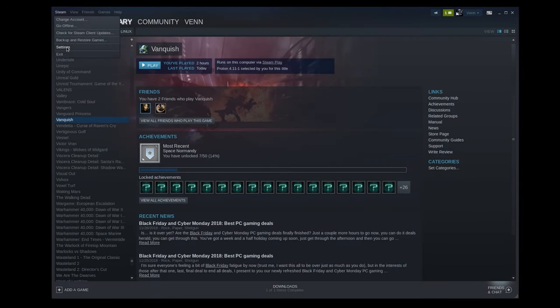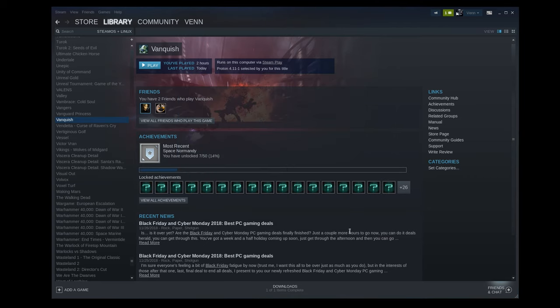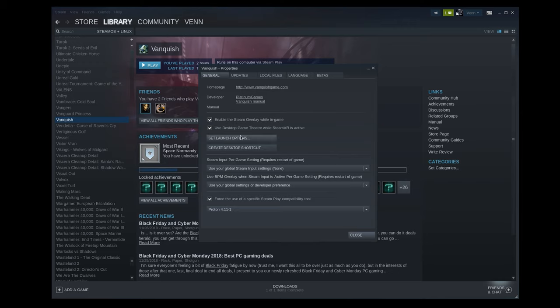The first thing we're going to have to do is go to Settings, Steam Play, and make sure we're on Proton 4.11-1. Now, to enable Per Game, let's go to Properties, and you'll set your launch options as follows.